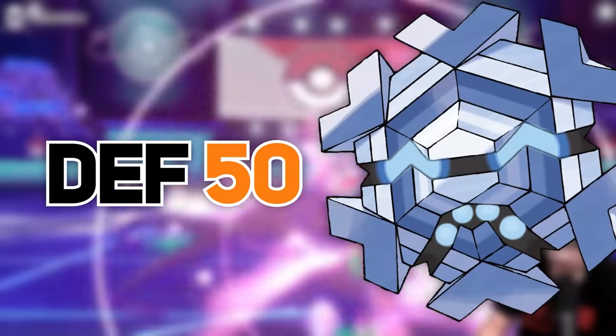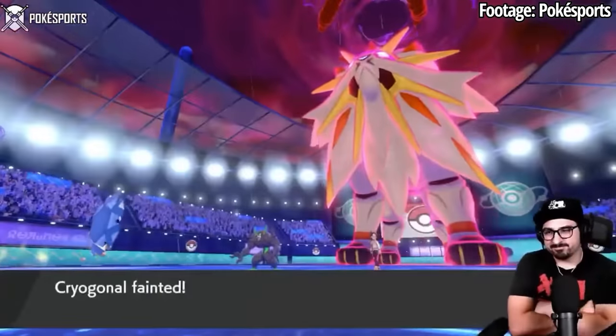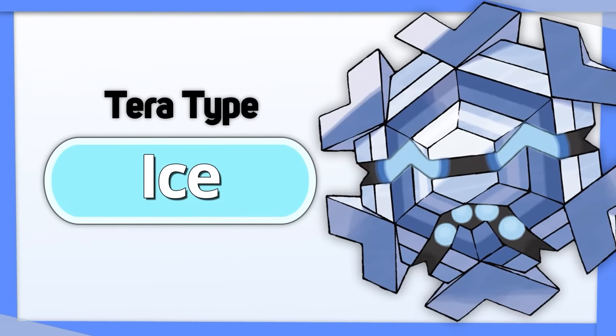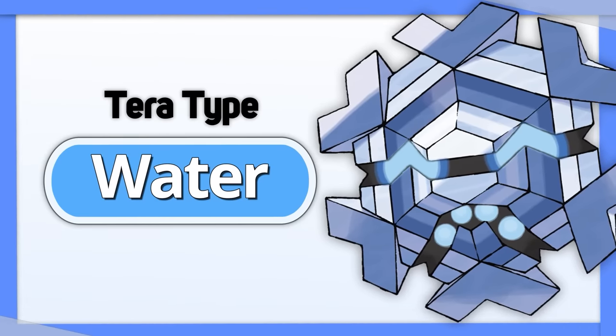Cryogonal's physical defense is so low that it's almost never going to last in a competitive match, so you're better off going with Tera Ice and hoping you KO them before they KO you. If you do want Cryogonal to stick around, Tera Water is probably your only hope.